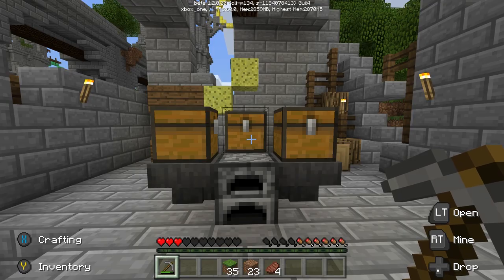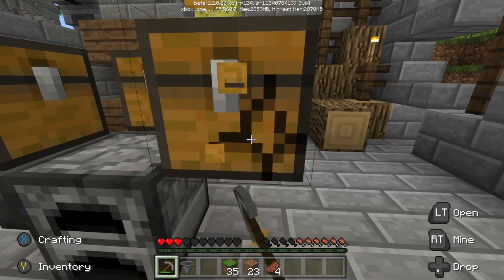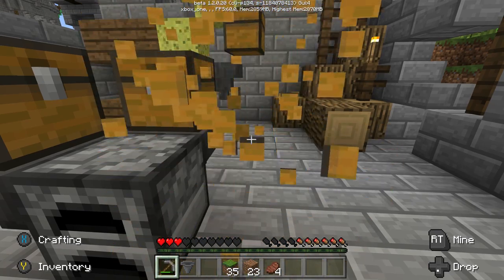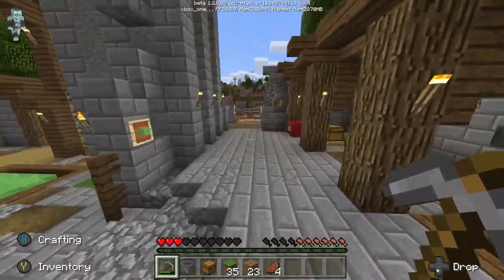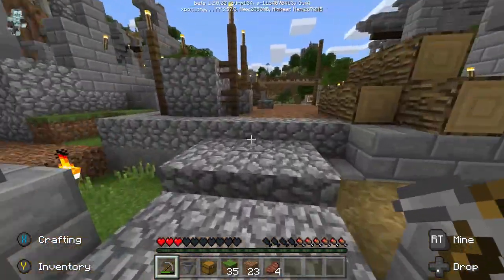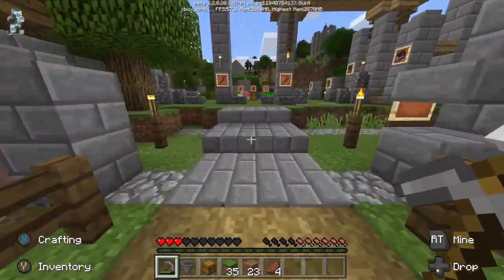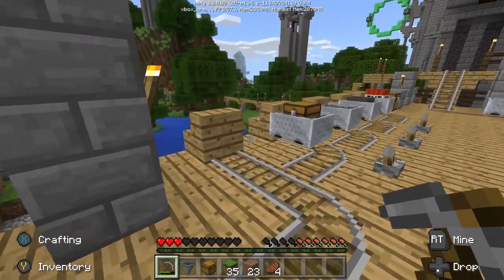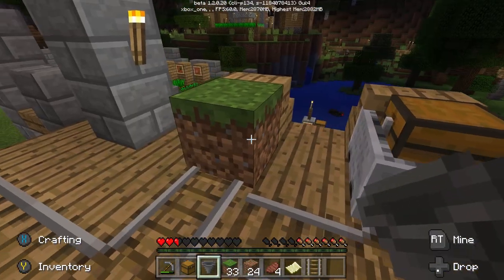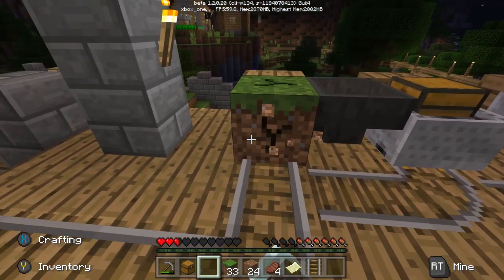Next one. Here is the next achievement. You're going to need a hopper again and a chest too, so I grabbed those real quick. Head over to where all the railroad stuff and minecarts are, which is in this direction. All these achievements we're showing you are pretty easy. I placed a piece of dirt and put the hopper on it.